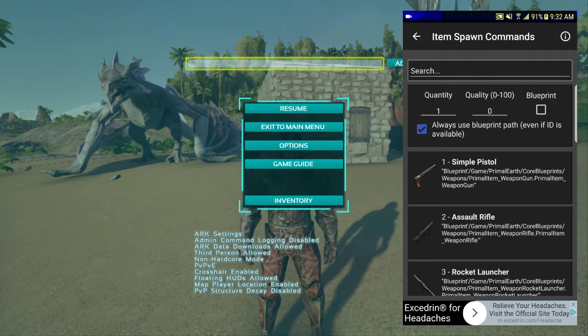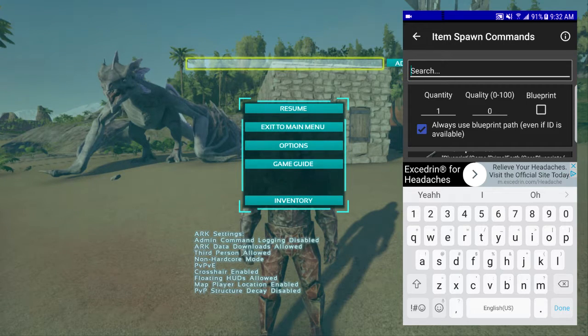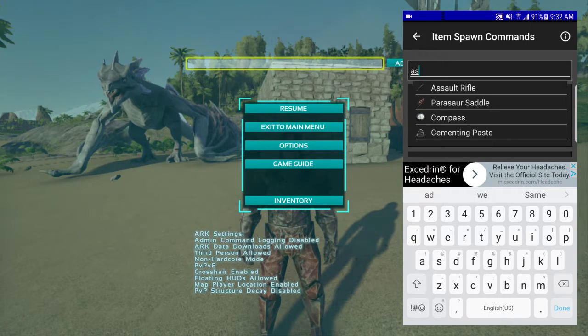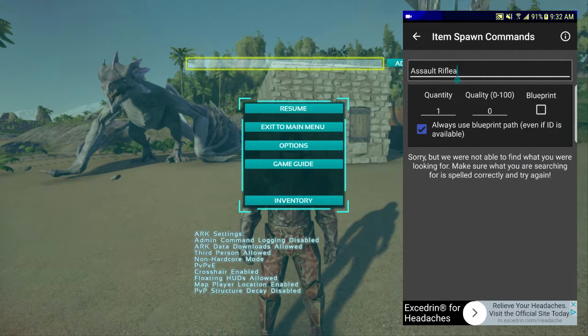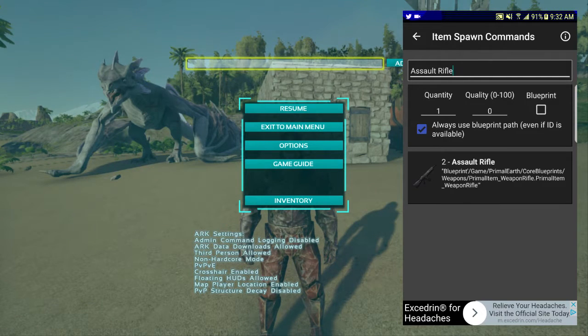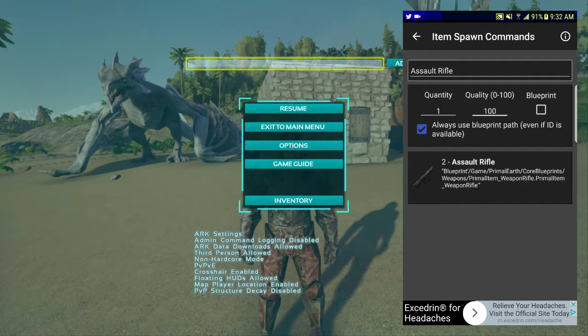We're going to do an item spawn — specifically spawn in an assault rifle. Search assault rifle, and there it is. It shows the item with a quantity field. We'll put one, and set the quality to 100%, which ranges from Primitive up to Ascendant, which is the top tier.